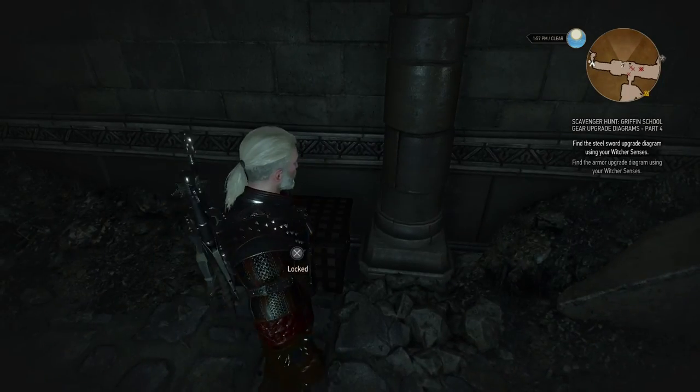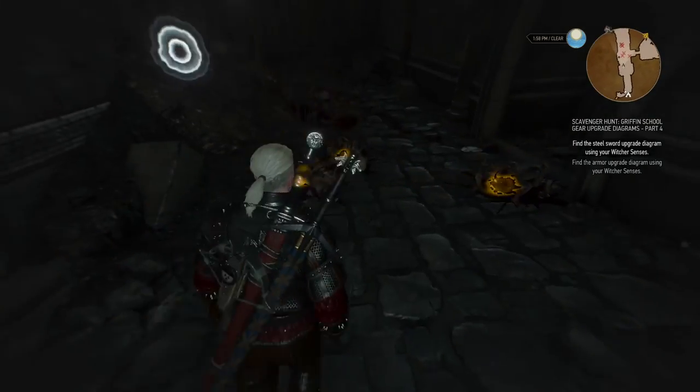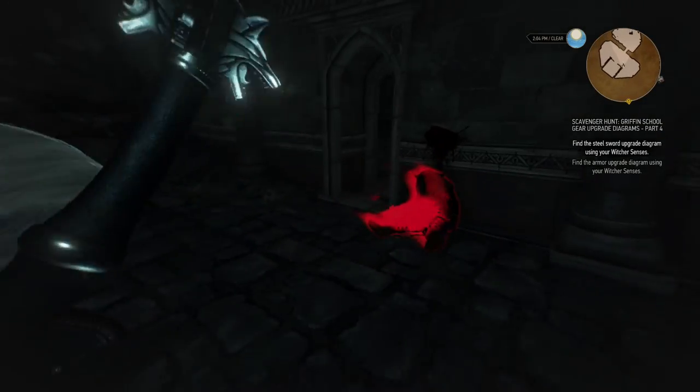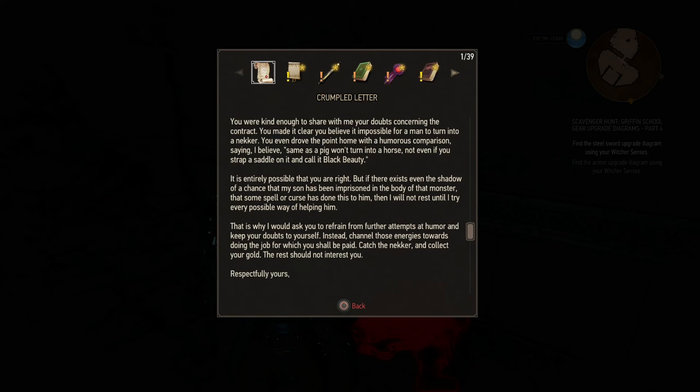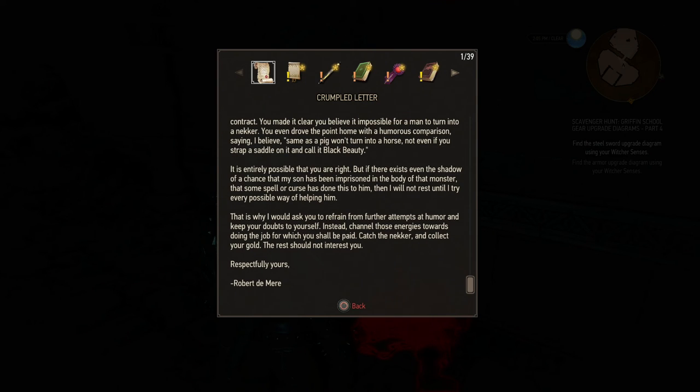There's a big chest over here - locked. Interesting. Is there a key somewhere? A few jail cells; maybe this was a prison once. There's something here - a Crumpled Letter. 'Dear sir, you were kind enough to share with me your doubts concerning the contract. You made it clear you believe it is impossible for a man to turn into a necker - you even drove the point home with a humorous comparison, saying same as a pig won't turn into a horse, not even if you strap a saddle on it. It is entirely possible that you are right, but if there exists even the shadow of a chance that my son has been imprisoned in the body of that monster, that some spell or curse has done this to him, then I will not rest until I try every possible way of helping him. That is why I would ask you to refrain from further attempts at humor and keep your doubts to yourself. Instead, channel those energies towards doing the job for which you shall be paid. Catch the necker and collect your gold. The rest should not interest you. Respectfully yours, Robert the Mayor.'